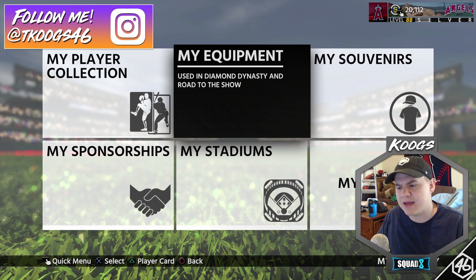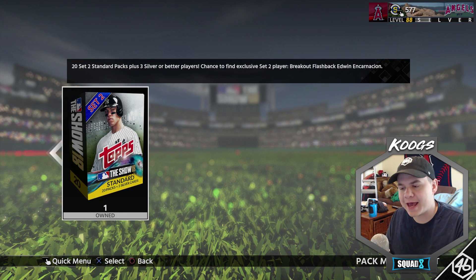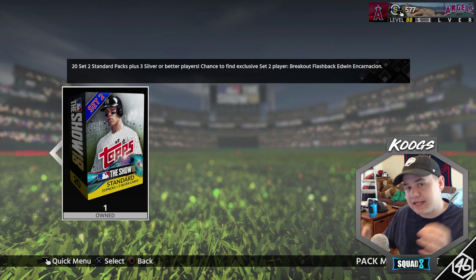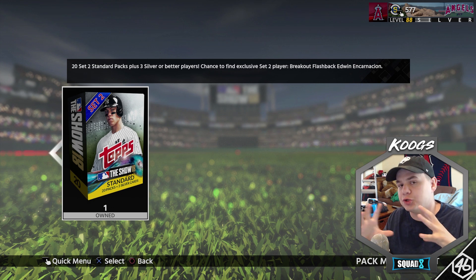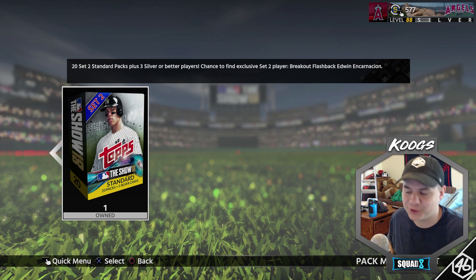It's been kind of a minute since I pulled a diamond. I pulled Bryce Harper in the first couple days of the game. So we've got our 20 bundle. We're gonna go ahead and rip into these packs. Hopefully there's something great in the topper and throughout the packs. Hopefully we get some good silvers, some good golds. Getting a diamond is great, but we also need a very good team to beat Shelfie. I went 2-0 against Shelfie last year.